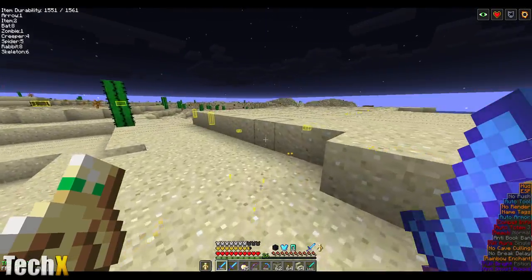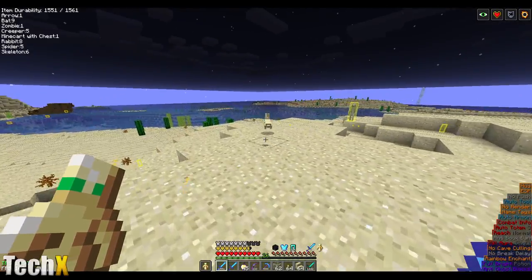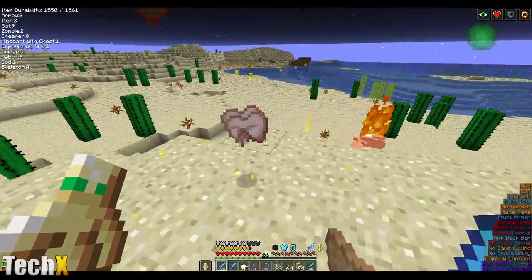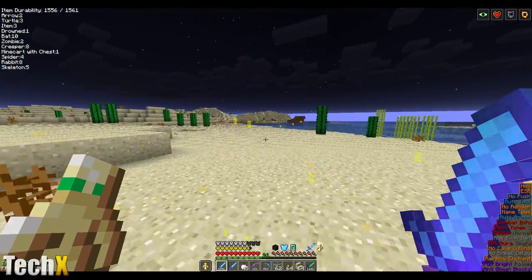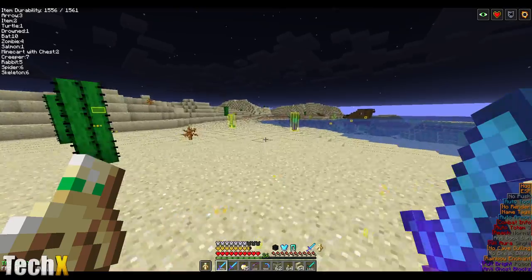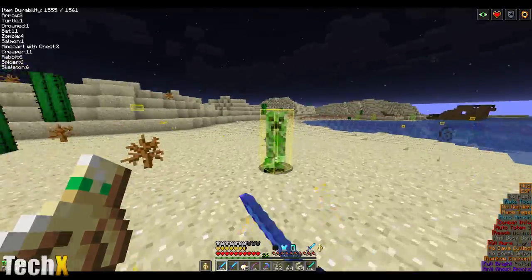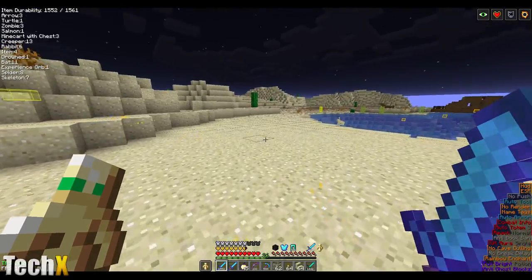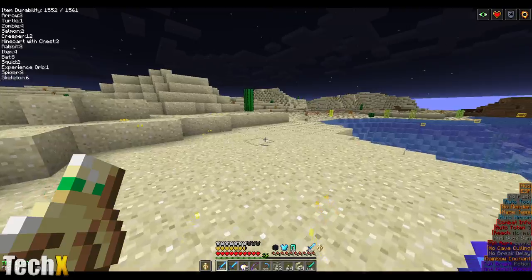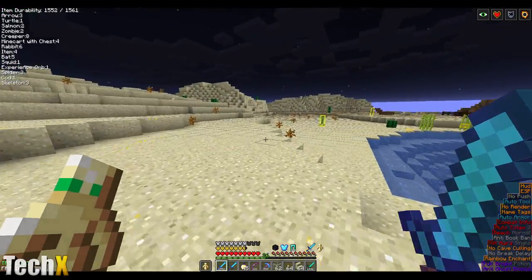I know this isn't exactly the best video, but you know, it's fun. Also, the Zeus enchant — as this is called — only impacts mobs that'll hurt you: zombies, skeletons, the usual that'll hurt you.